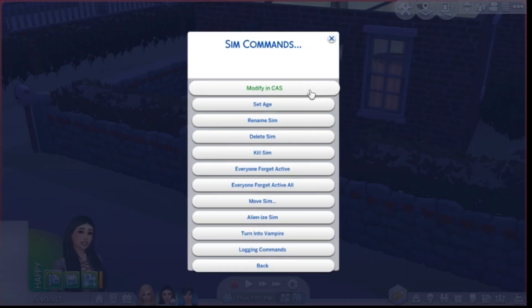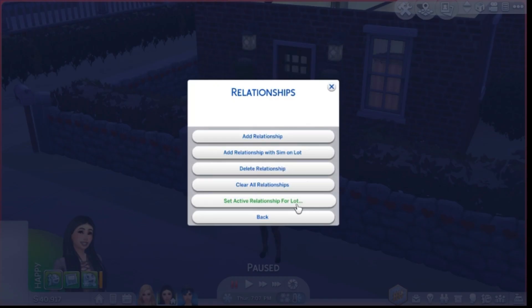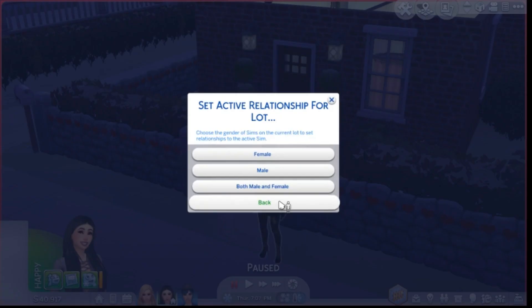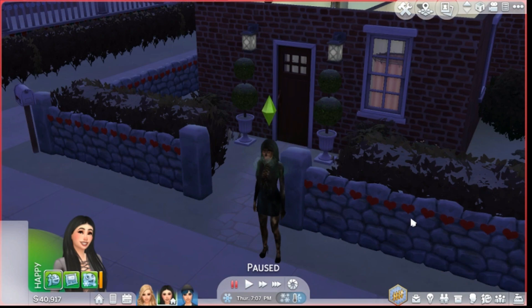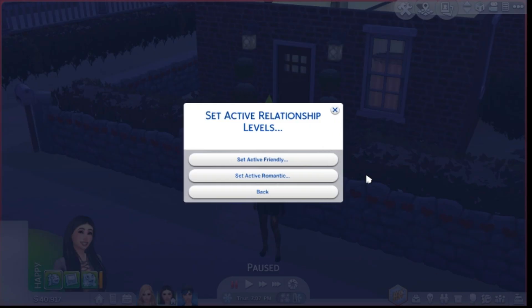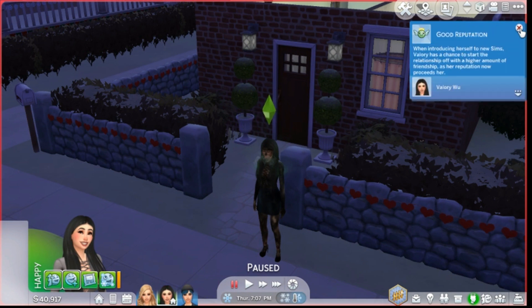Under Sims Commands you can modify and create a sim, set age, rename sim, delete sim, kill sim, forget active, ally sim, or turn into a vampire. We can also edit relationships — for example, I set Katrina's relationship with Valerie to 'Good Friends' for all females on the lot, and it worked — Katrina just became good friends with Valerie.